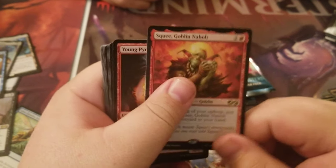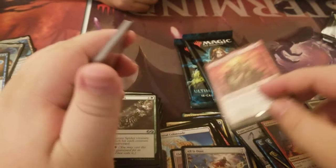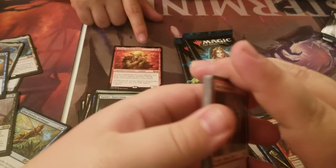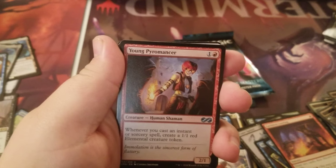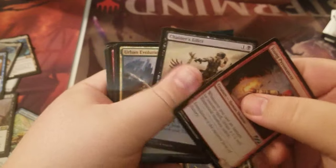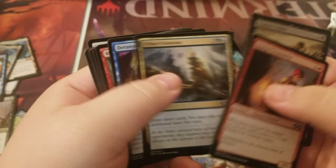He is showing his hand. I'm so tired of seeing this dude — he's everywhere, he's the troll. You don't deserve to be with the other rares. Young Pyromancer, Chain of Edict, and Urban Evolution.